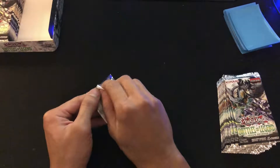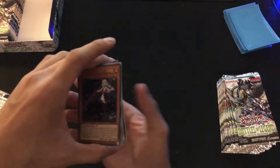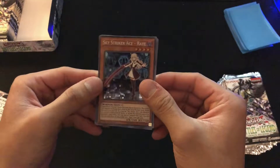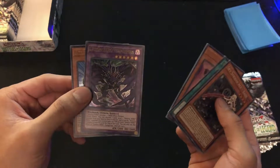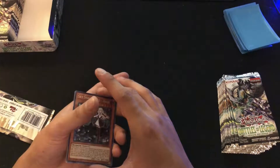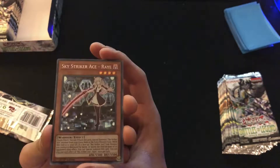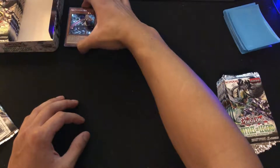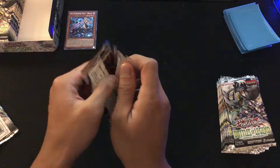First pack — let's see what our luck will be. We got a Sky Striker Ace Ray, Revival Swan, Fortune Fairy, Destiny Hero Dangerous, and a Battle Wasp Pin the Bullseye. That's awesome — I think this is like my seventh copy from the set. I've also bought some individual packs from Walmart, but don't waste your money on those. It's a lot cheaper buying a full box.